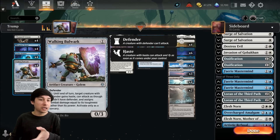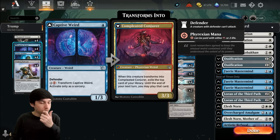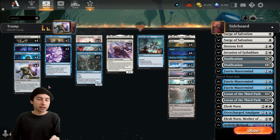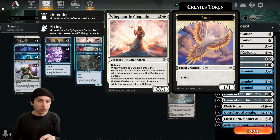This is the first defender deck I'm playing. Defender is a keyword meaning the creature cannot attack — it can only block. Usually that's a pretty big downside, which is why these cards aren't played unless it's in a tribal deck that can use the defender keyword to gain additional effects. In this case we've got three one-drop defender creatures, and we've got Wing Mantle Chaplain which comes into play and makes a 1/1 bird for each creature with defender you control.